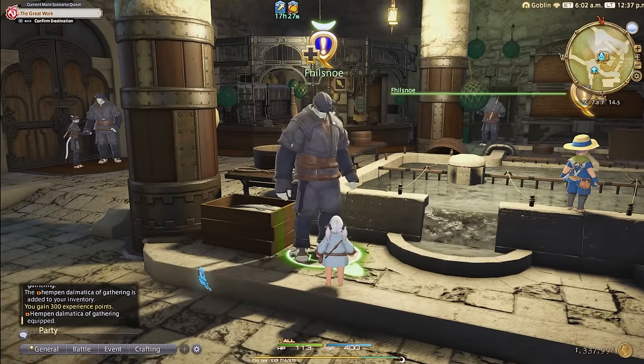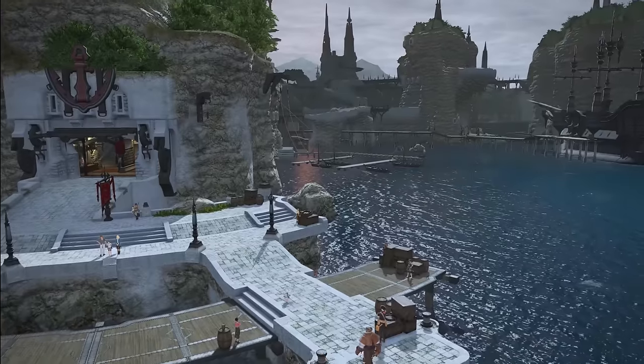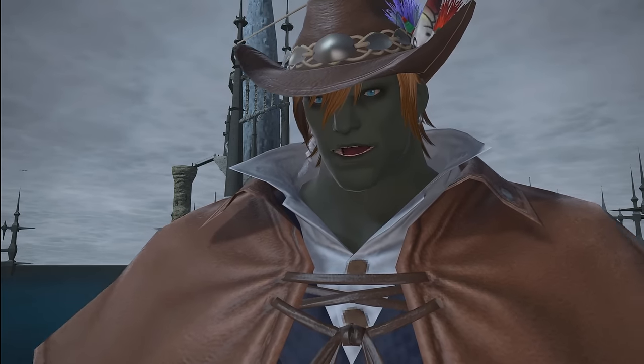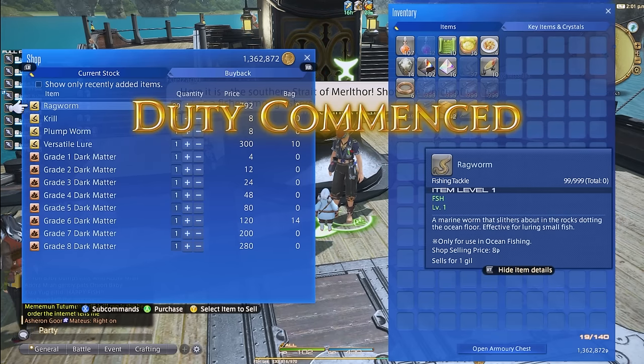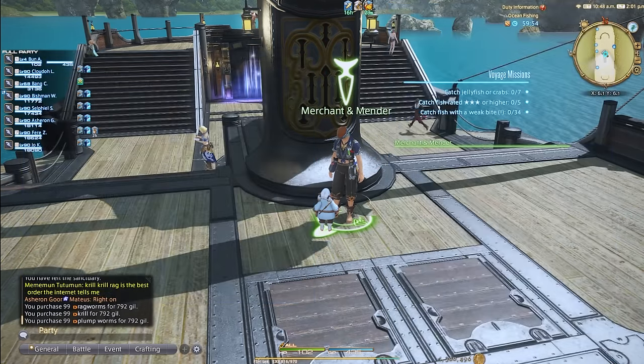You will use specific bait for each specific route, and there are many different goals to hit within Ocean Fishing in each voyage. There are two routes to choose from and you can choose either as a beginner fisher to start off. Before you go on your first voyage, you will first want to buy a stack of each kind of bait — this only comes out to about 2,376 gil, so it's fairly cheap to get started.